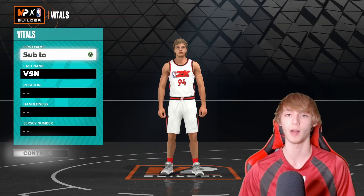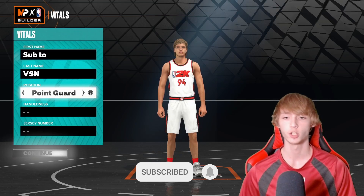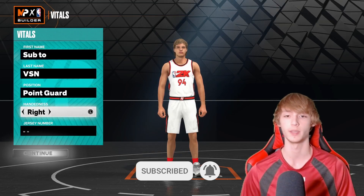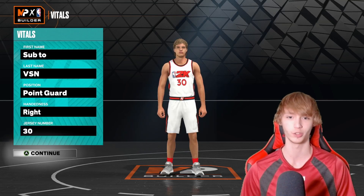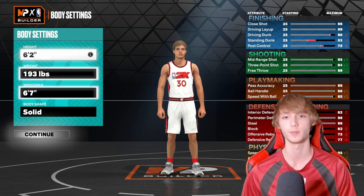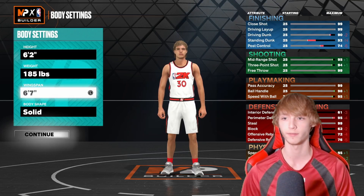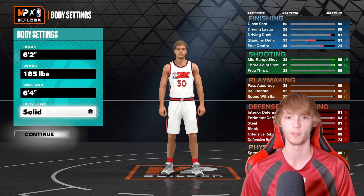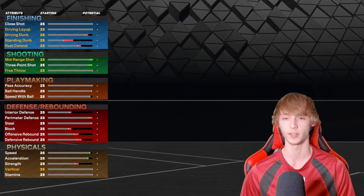Let's start out with Stephen Curry, one that a lot of people are going to want to use, obviously. Position is point guard, make his likeness right, and you guys can make your jersey number really whatever you want, although I'd just go with 30 if you're really trying to make Stephen Curry. For the replica build, make him 6'2", 185 pounds, and then wingspan at 6'4". Body shape does not matter.